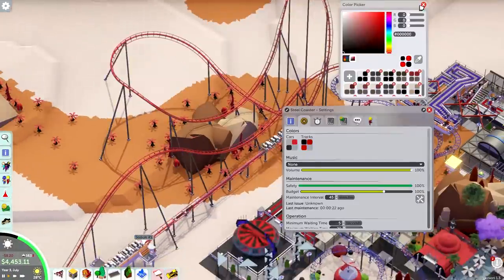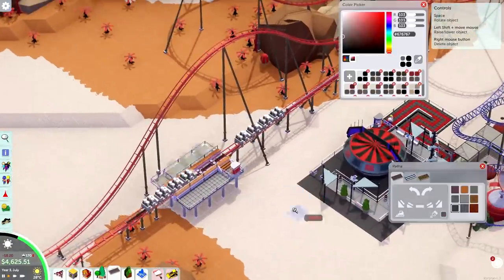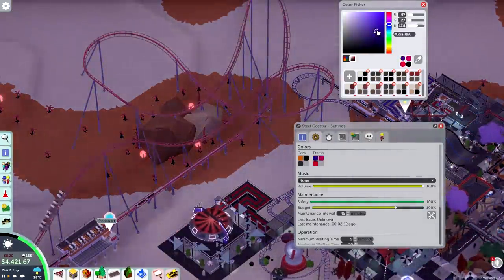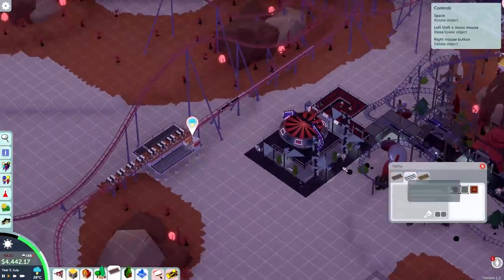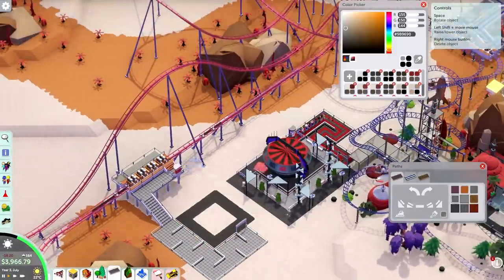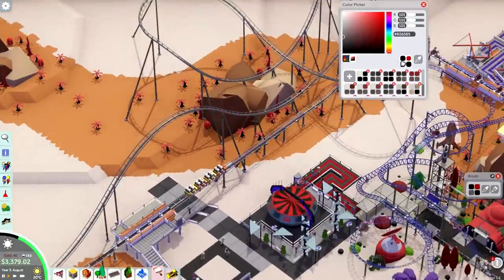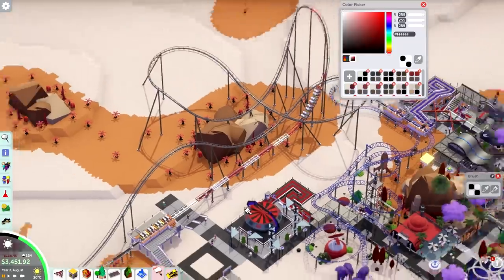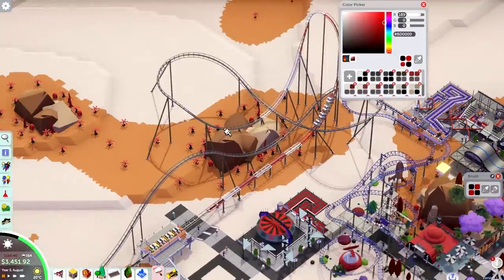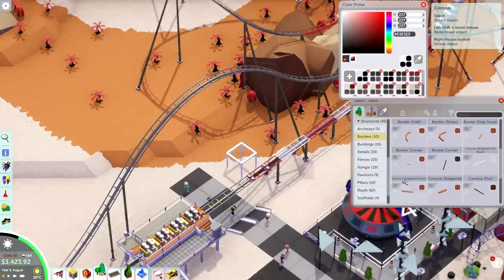So this coaster itself — I would suppose that it's a Premier-inspired coaster. Premier makes these LIM launch coasters like Mr. Freeze and Reverse Blast, and also Full Throttle, which is a bit of a more new-gen thing. This coaster in-game is the sort of in-universe Schwarzkopf looping coaster, but I think the Trek style is very reminiscent of the Premier launch coasters. So it starts off with a simple LIM launch into a top hat — which is a bit of a difference because these coasters in real life would be an LSM launch. The start is a bit inspired by coasters like Kingda Ka or Top Thrill Dragster, but then it actually does something with it.